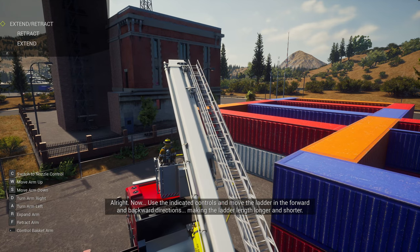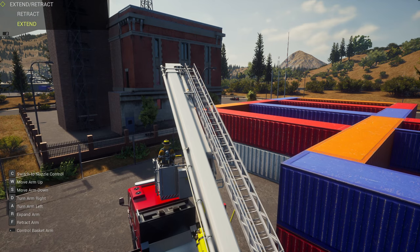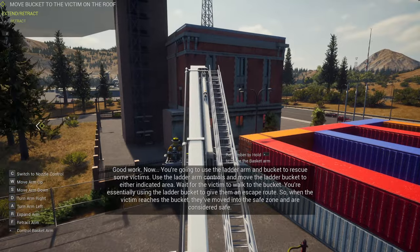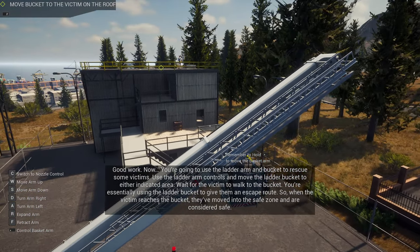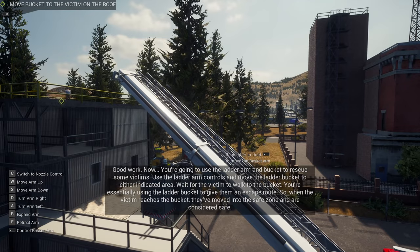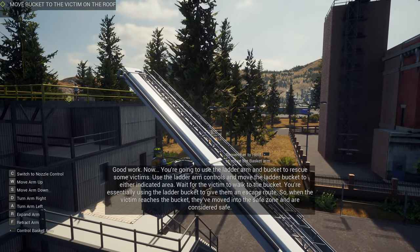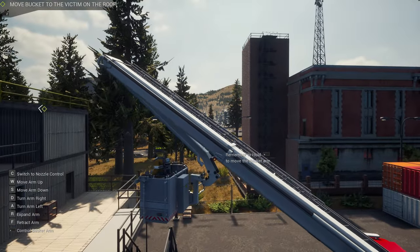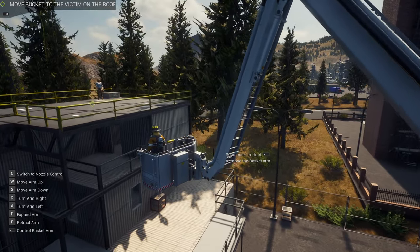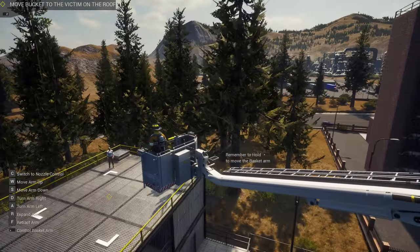Use the indicated controls and move the ladder in the forward and backward direction — it's R and F — extending and shortening the ladder length. Are we getting up to the roof? Excellent. Now you're going to use the ladder arm and bucket to rescue some victims. Use the ladder arm controls and move the ladder bucket to either indicated area — you're essentially using the ladder bucket to give them an escape route. Once the victim has reached the bucket, they've moved into the safe zone and are considered safe. That's cool!